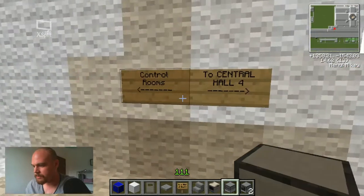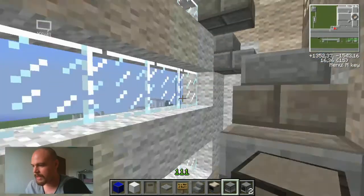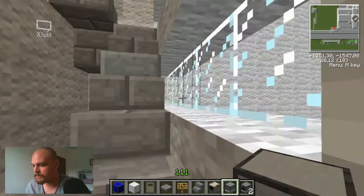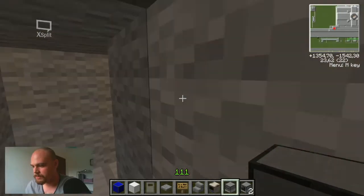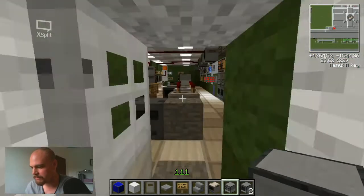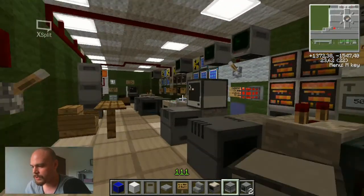And the stair to control rooms — so the control rooms are just right here. Signs everywhere, you shouldn't have trouble finding your way around. It's starting to lag a little bit too much now. And we're in control room number four, where the action happens.